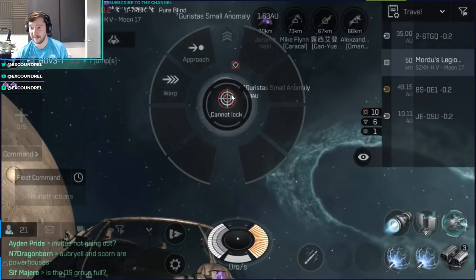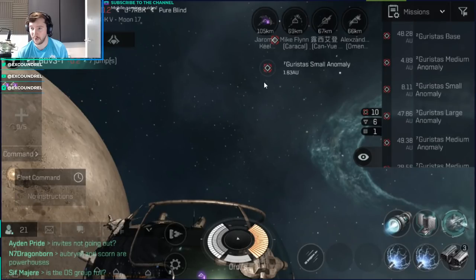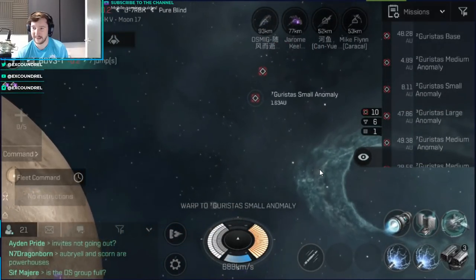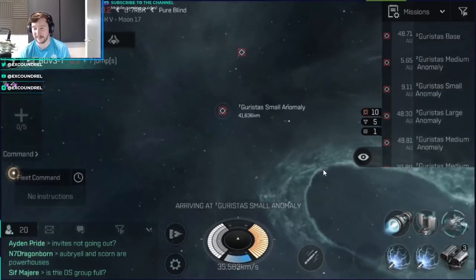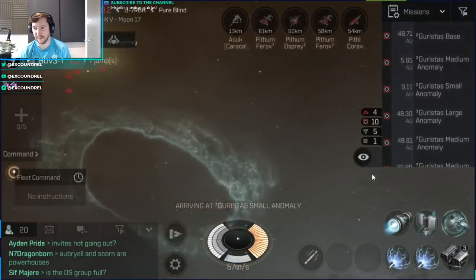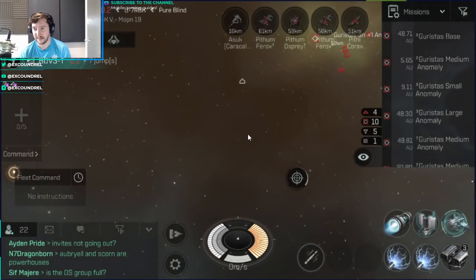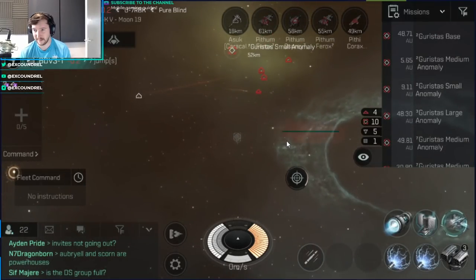One of the Caracals has gone to an anomaly — a small anomaly. Yeah, that's bait. I'm going to warp in at 50 and just have a look. I mean, I'm cloaked, right? They have no idea I'm here. If he starts doing the anomaly I'll literally sit there for a few minutes and see if he just does it or if he's waiting around. This Caracal's 15k away from me so I'm going to have to be very careful. He's A-S-U-K. The Caracal just killed the Purifier on station — did he actually? Yeah.